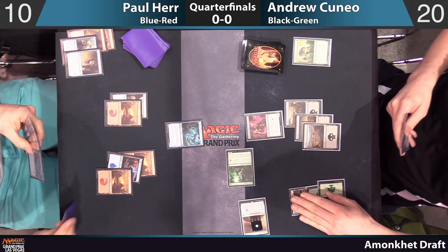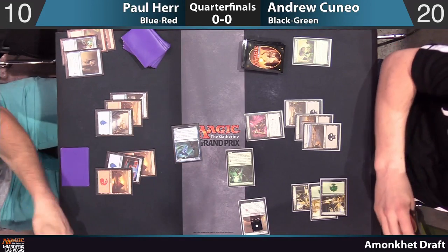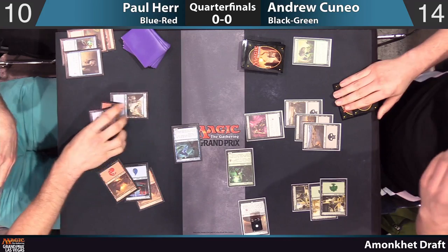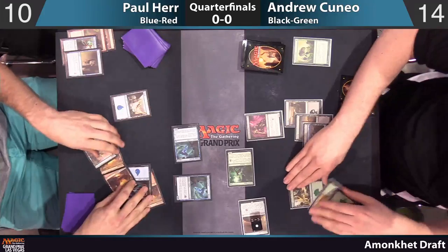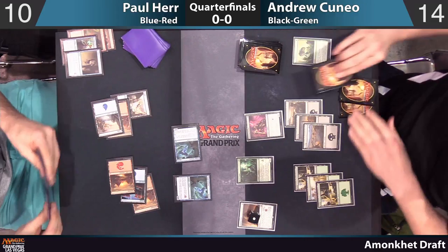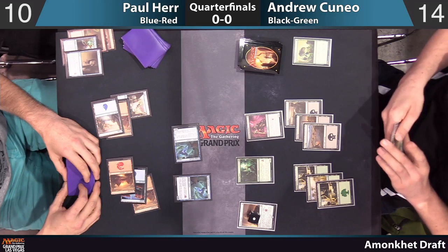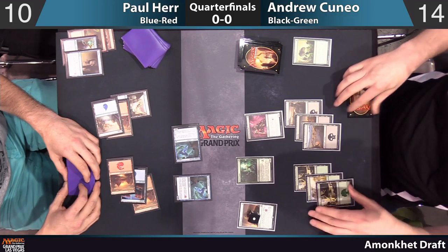Now let's see what Paul wants to do, because this part gets pretty interesting. He has that Deem Worthy. He's going to jam for six — six is a lot. Does he have a follow-up threat? Five mana — oh my goodness — another Cryptic Serpent. Those are two of his three copies of Cryptic Serpent in the deck. Andrew drew a Supernatural Stamina, so if he was bluffing before, he might as well do it again now that he has it.